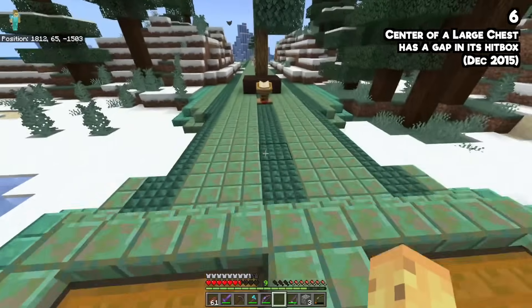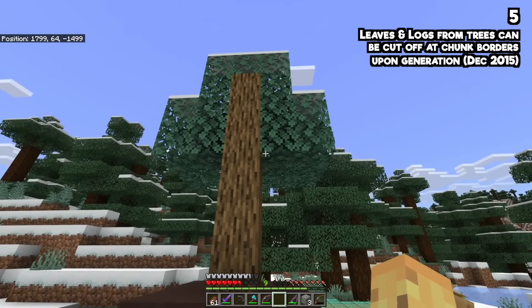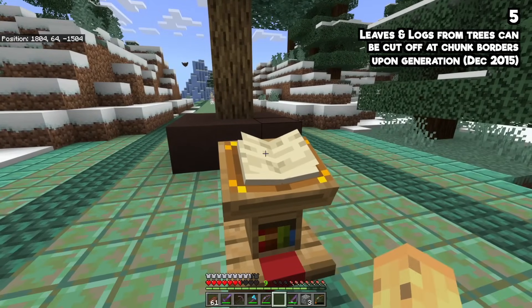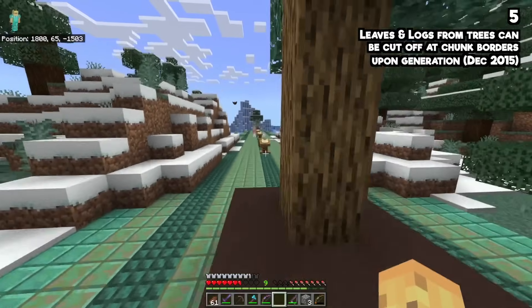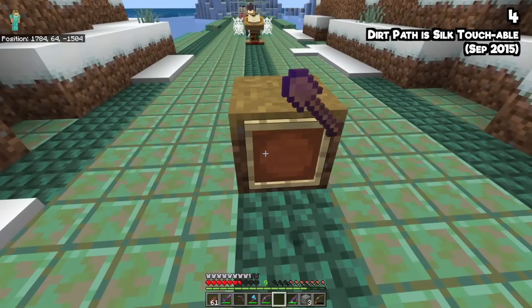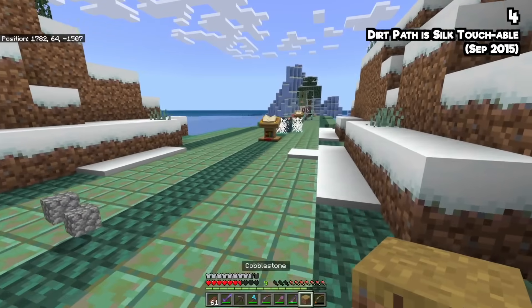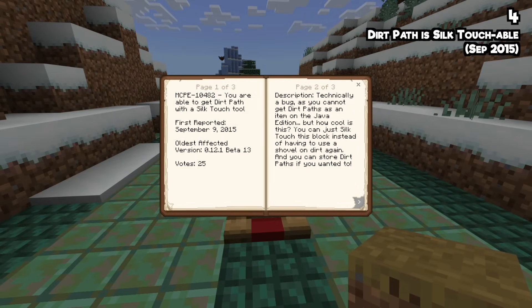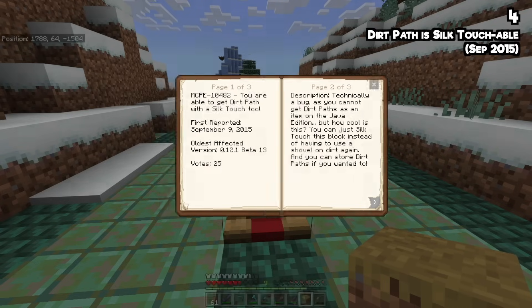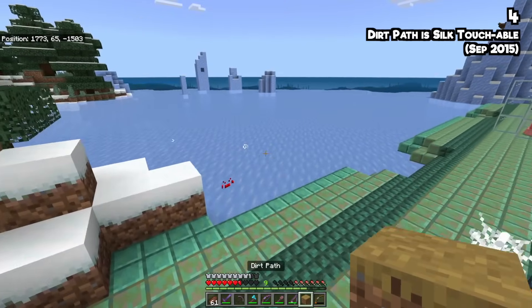You might be surprised to learn that leaves being cut off at chunk borders during world generation isn't a feature — it's a bug. Also, did you know you're not meant to be able to silk touch a dirt path block? The dirt path block is not meant to be silk touchable, but here it is being accessed in survival via bug MCPE-10482. It's a bug report that's been updated over the last eight years.